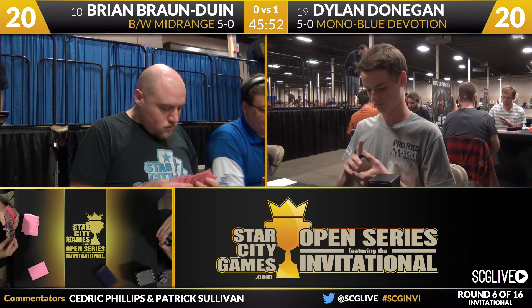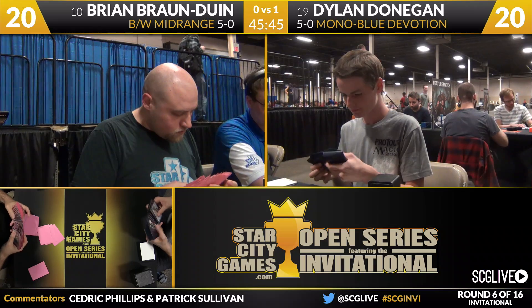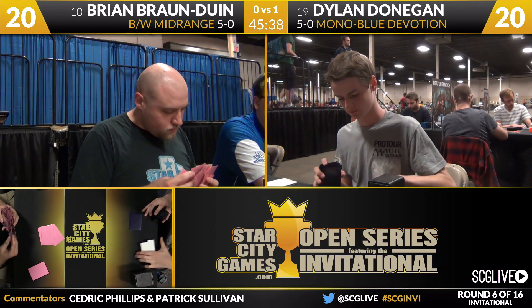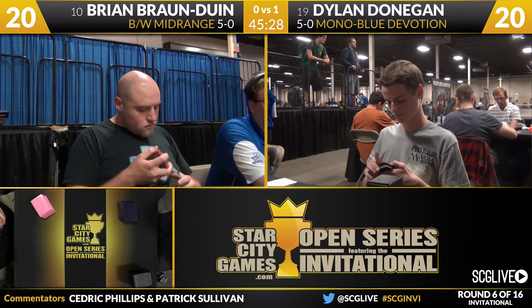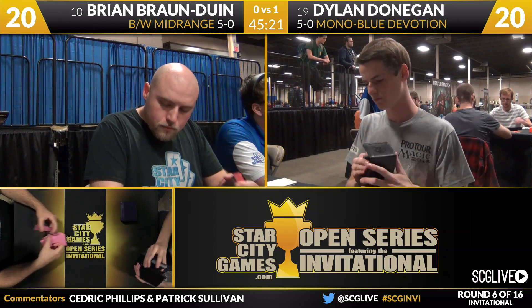Generally I like the Black-White Midrange side of this matchup, and Brian had a great start — turn-two Pack Rat on the play with Mutavault. Generally hard for Mono-Blue Devotion to escape that, but the one-of Cyclonic Rift and one-of Nykthos in Dylan's list allowed him to escape game one. Looking at Brian's sideboard: a Desecration Demon, two Doom Blades, two Last Breath, two Underworld Connections, two Blood Baron of Vizkopa, four Duress, and two Sin Collector. The Desecration Demon will certainly come in — very good answer to Thassa. Doom Blade and Last Breath are good removal for Mono-Blue's threats.